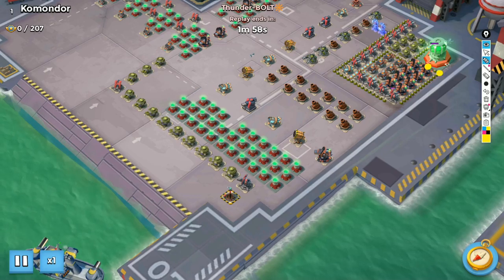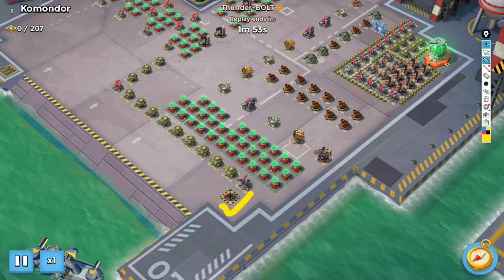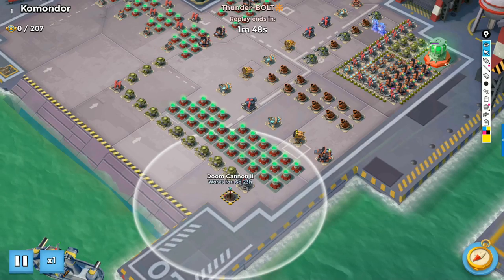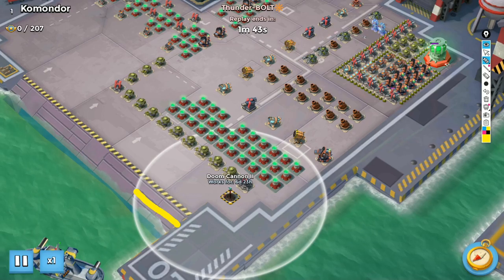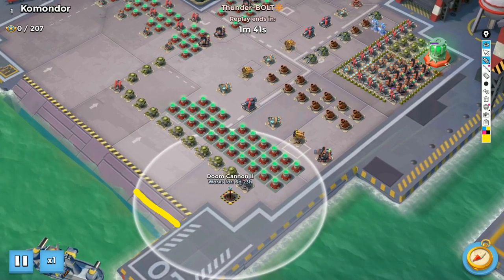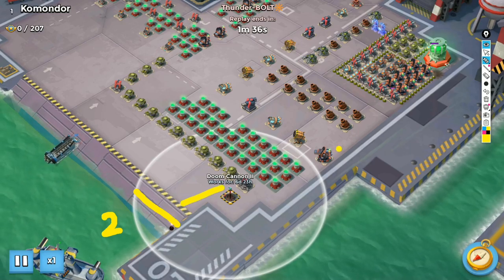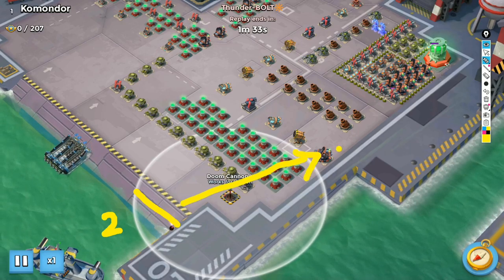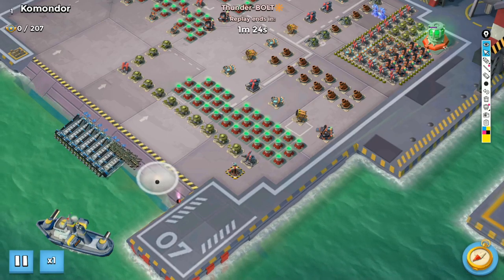Let's go and check this attack. I'm clearing these mines: one mine here, second here on this place, and the third one is here. Let's check the doom cannon's range — it's covering this landing area, so we are going to use two smokes and then go here. Our troops are going to walk like this.